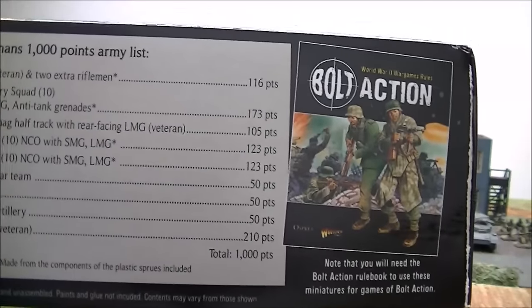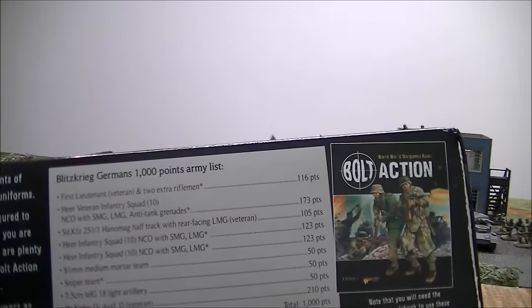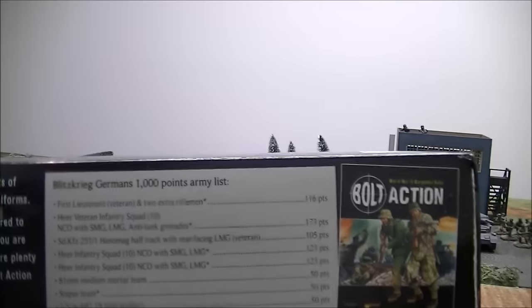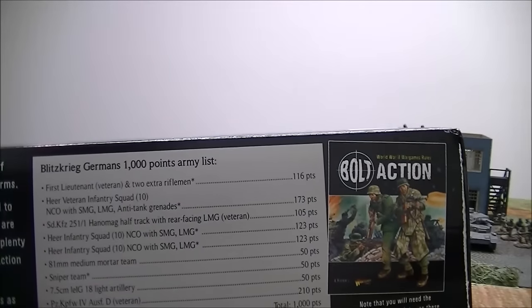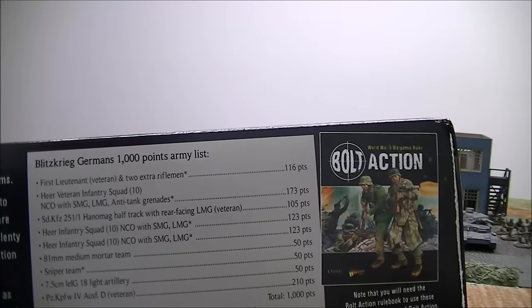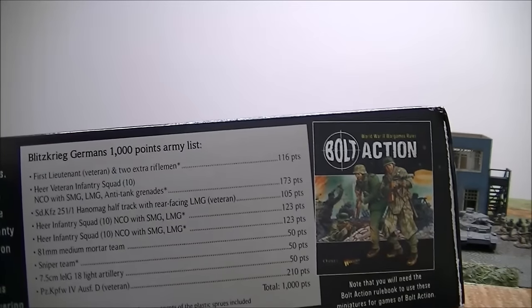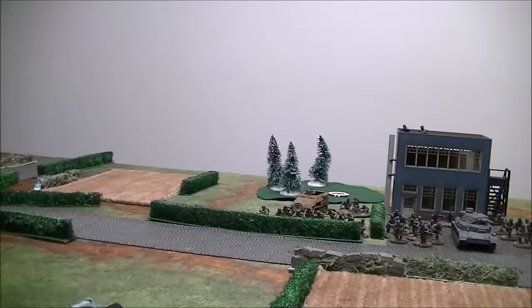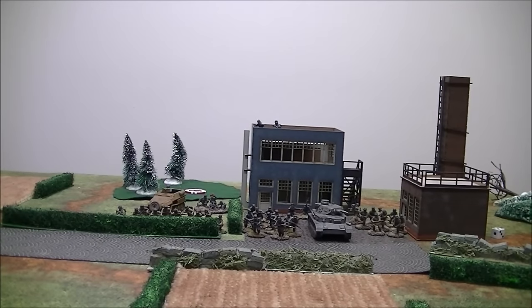There's a veteran lieutenant and whatnot as well. What you're really getting here is basically 36 infantrymen. You can make the first lieutenant out of that set — they have two extra guys — and you can make the sniper team out of the set. So you've got 30 guys, two men for a sniper team, and three guys for the lieutenant's team. That's your infantry. You also get a mortar team made out of metal, plus the nice tank and the half-track.